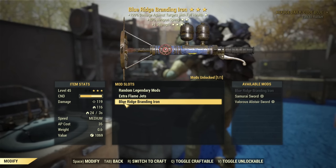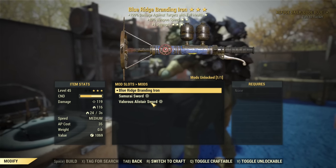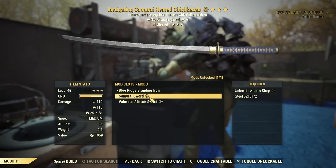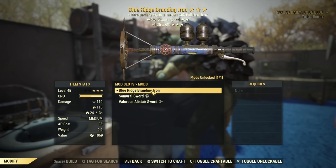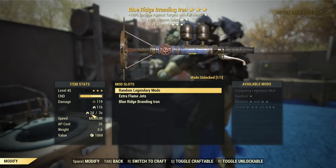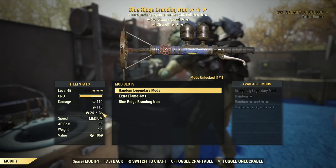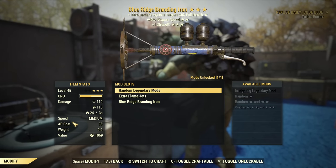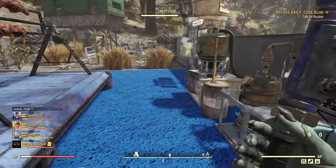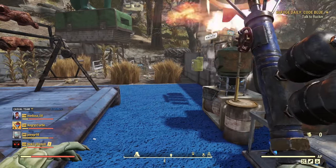Never touch the skin on the Blue Ridge Branding Iron — you absolutely do not want to change it. This is not a regular Shish Kebab: what is different is it comes with additional fire damage over three seconds that the Shish Kebab does not possess. And even though the speed here is listed as medium, it is actually a fast swing weapon — look how fast it goes, it's an incredibly fast swing speed.